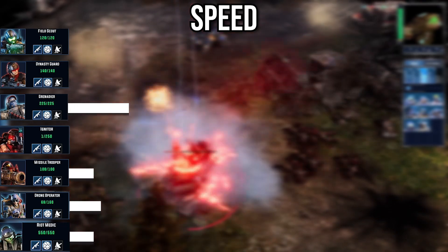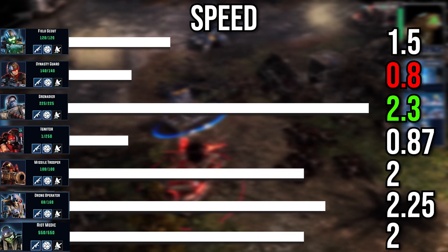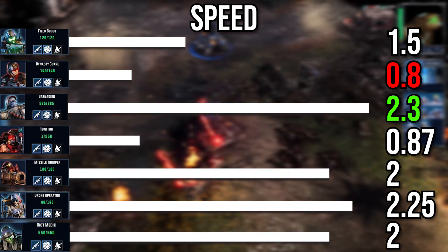When it comes to speed, the fastest infantry currently is the Grenadier. We also notice the Dynasty units are slightly on the slower side, with the only exception being the Missile Trooper.